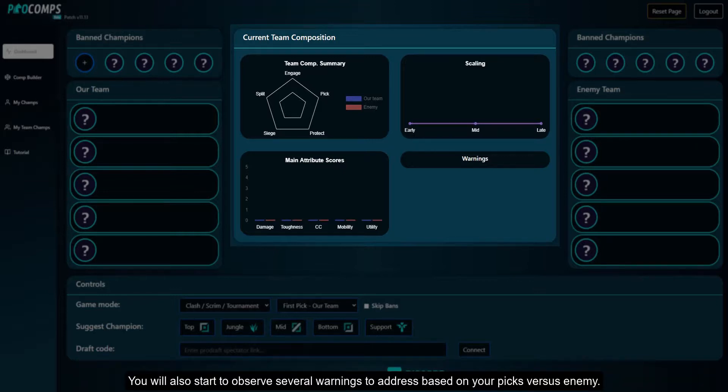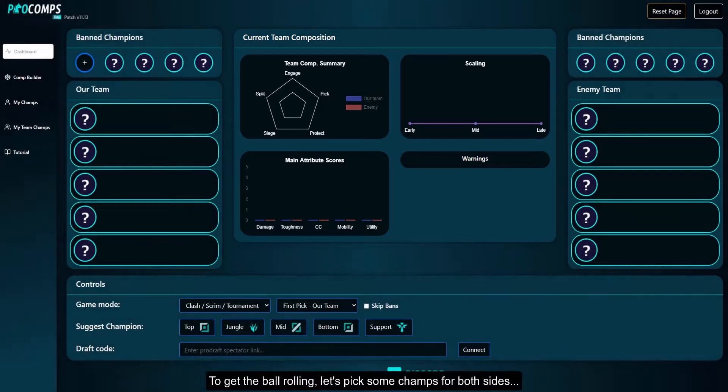You will also start to observe several warnings to address based on your picks versus the enemy. To get the ball rolling, let's pick some champs for both sides.